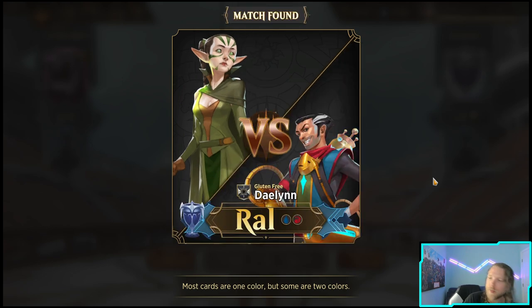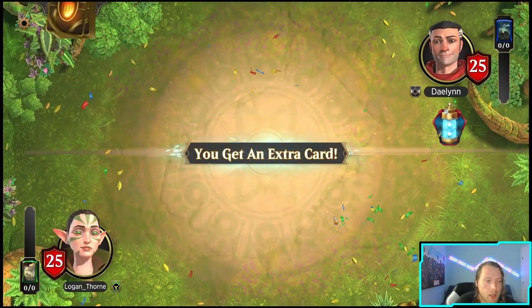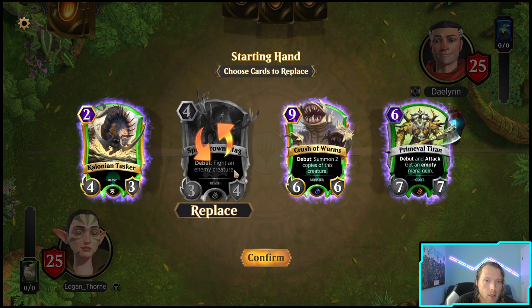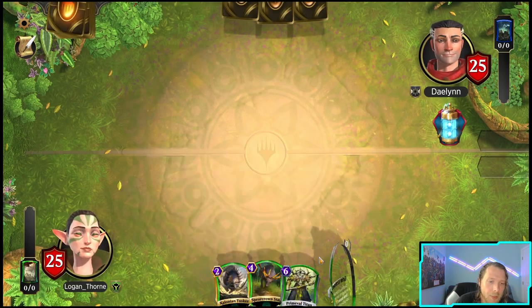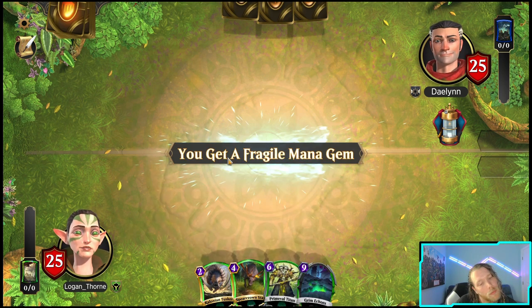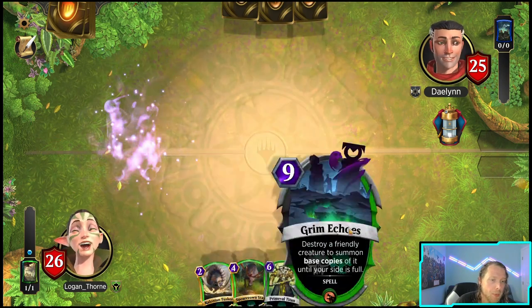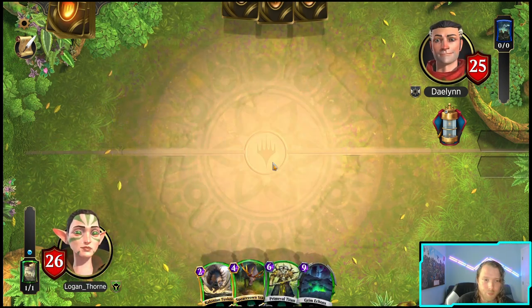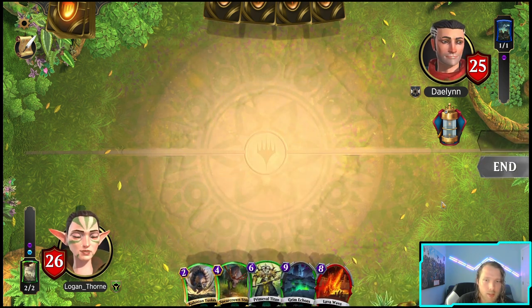Let's see if this combo deck can get it done. We're going against Ral - as long as they don't have lava wave we should be okay. If we can summon a lot of things with stats on the board to make the chaos lightnings a lot less effective, that would be ideal. Trying to go wide. Stag is pretty good, I'm keeping the Titan because every time I ramp I heal. I've already got a turn two and a turn three play, I'll get another early play from the wolf - I'm gonna pass.